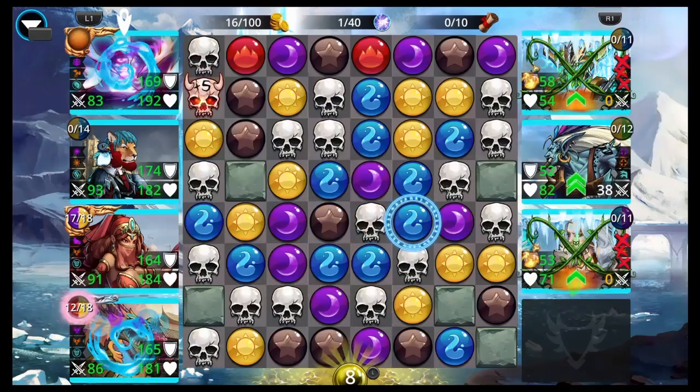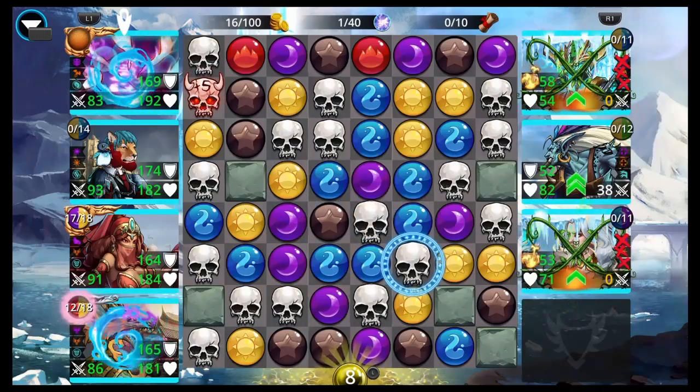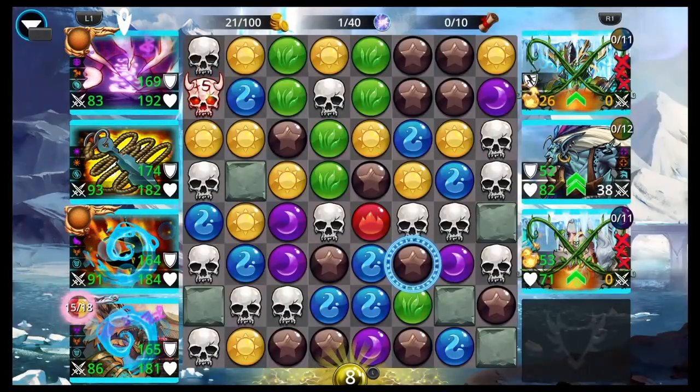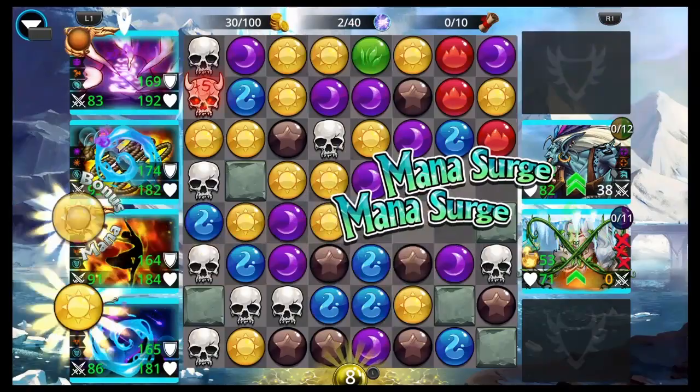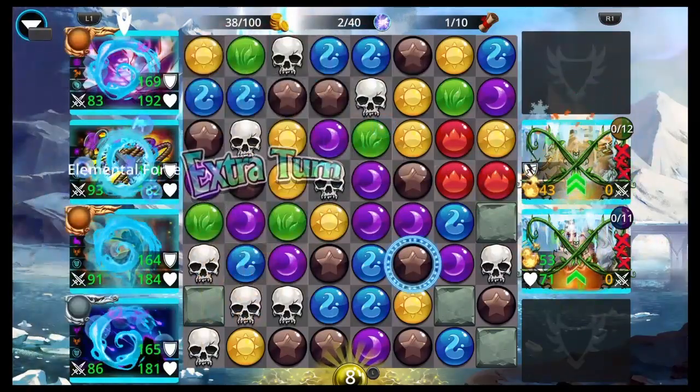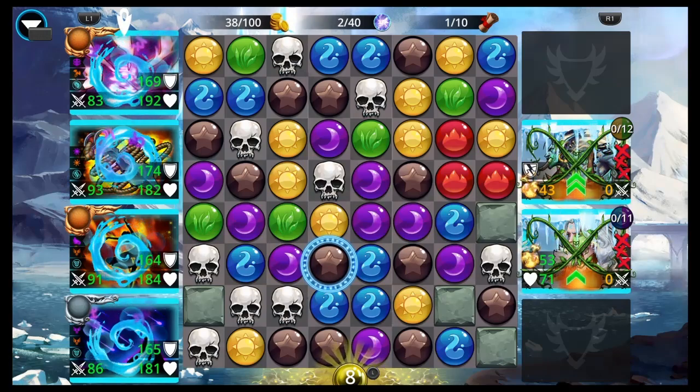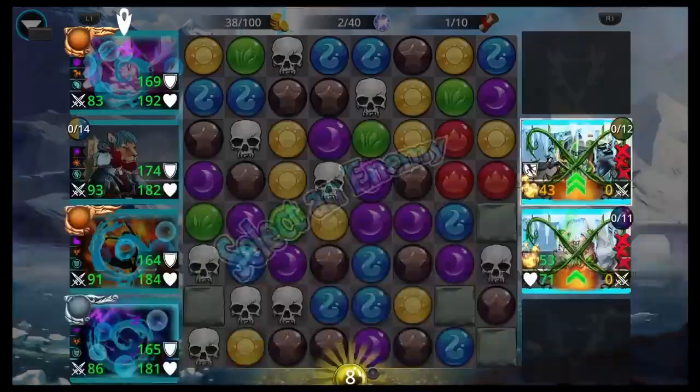Also look out for Bork. I don't have Bork yet because I'm free to play, but I've heard that Bork is pretty good. I prefer Gorgatha most likely - I probably won't be putting Bork on my team. But yeah, you could if you want to. I would just go with Gorgatha, Rope Dart, Divine Ishbala, Keelan.